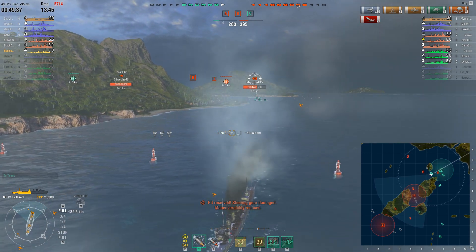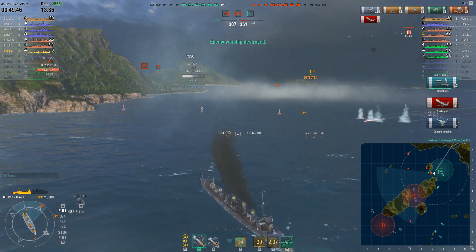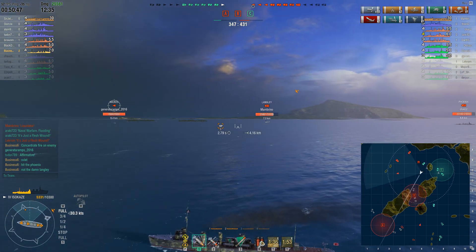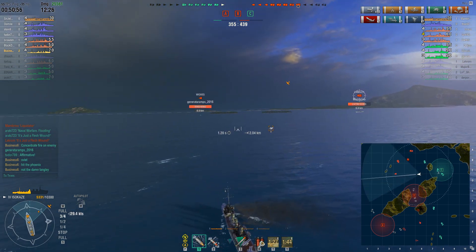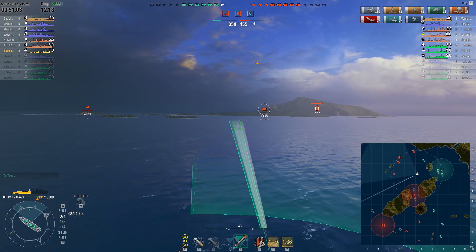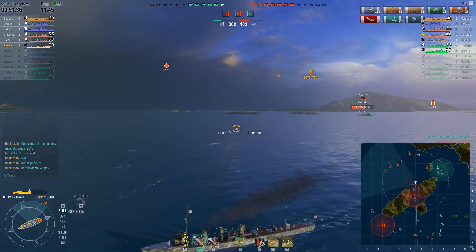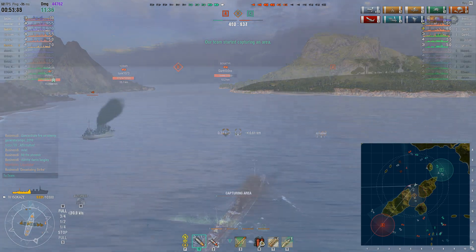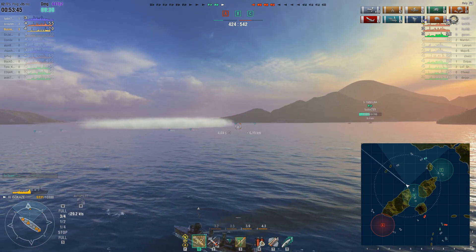Torp bombers are around so the carrier is still somewhere out there. The Wyoming was just under the threshold for a Devastating Strike but I got a few torps on him and took him out. The Wichita isn't interested in interfering. I'm undetected, the Phoenix is off to my right, and I'm playing the concealment game, focusing on getting the Langley off the map. We're down about 100 points with two caps to their one. I switch over to B cap and the torps find their mark — Devastating Strike — pulling us within 35 points of the enemy team.